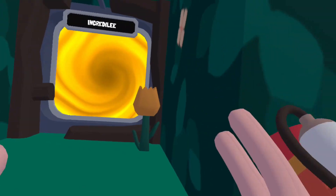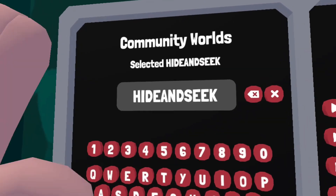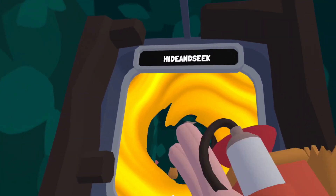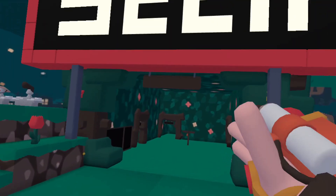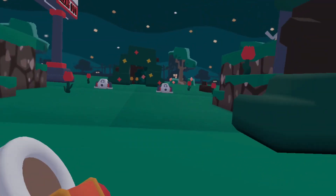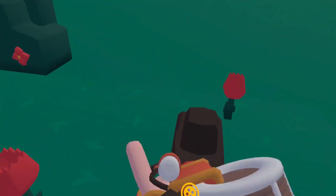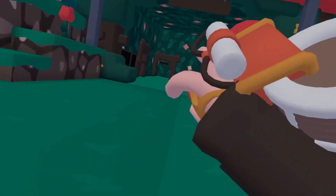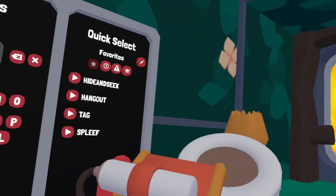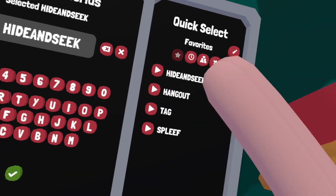Community worlds is now here. You type in a code and you go to it. The pre-made ones have brought back all the OG maps that have been taken away — for example, Hills, Basements, Tan Houses, and also a brand new construction site map which I'll be showing y'all soon. There's also a Hangout section which has a few hangout maps.